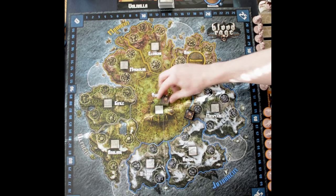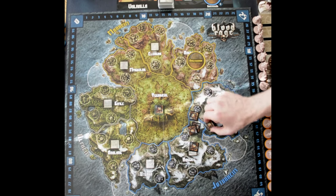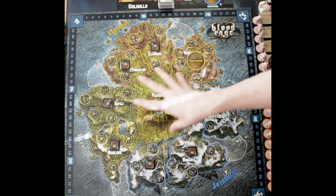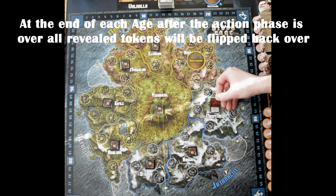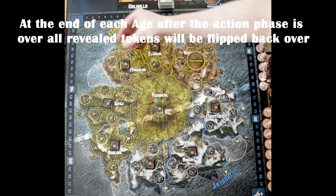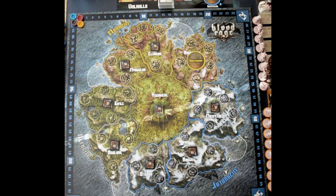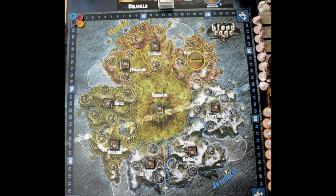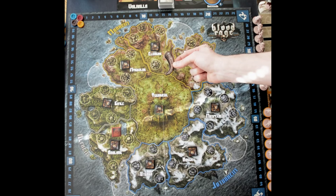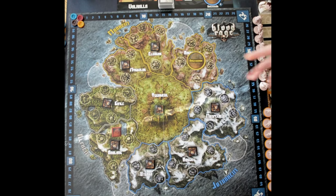We take the pillage tokens, put the green one on Yggdrasil, and mix the rest up and place them on the pillage zones. This is the only time in the game we do this — every turn they get revealed, they're just flipped back over at the end of the turn. Next, each player gets a score token on the glory track. We mark the doom track with the first province to be destroyed, then hand the first player token to one player — we'll let the Serpents go first. And we're ready to start the game.